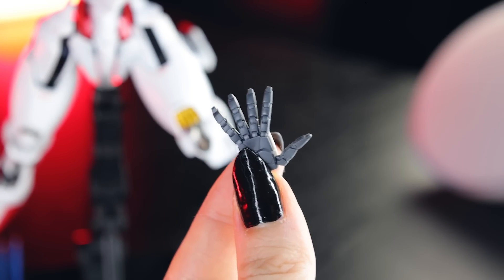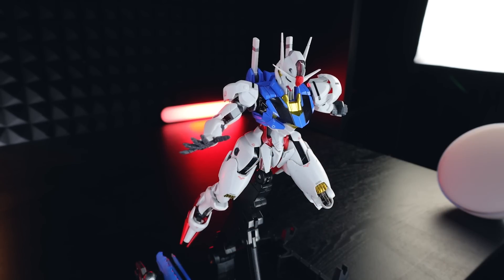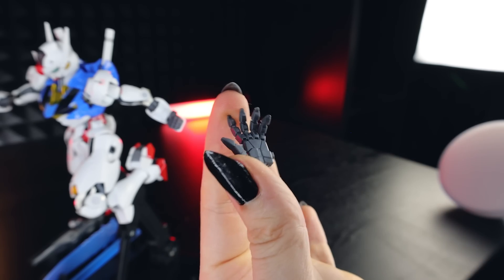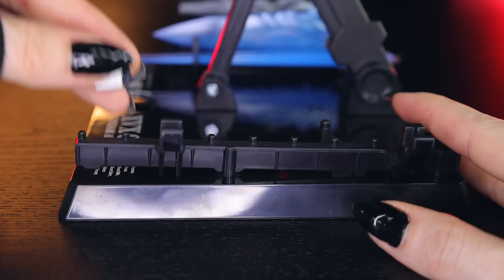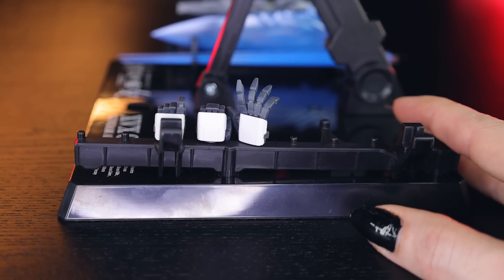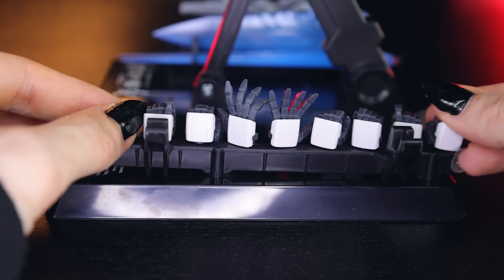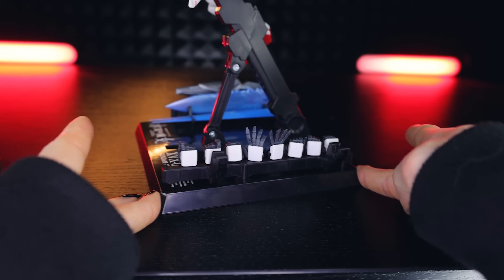We do have some extremely nice hand options in here. Besides the beam saber holding hands, beam rifle holding hands, and the fists already attached, we also have multiple different types of widespread open hands — super widespread open hands for the right and more relaxed open hands for the left hand. We have two of each. When not in use, they can be stored on the rack. However, hands that have been attached to the Aerial already feel like they've been stretched out a little bit and attach to the rack very loosely, which is a bit of a fall risk. You'd think they'd be the same ball joints as the wrists to make sure they hold.